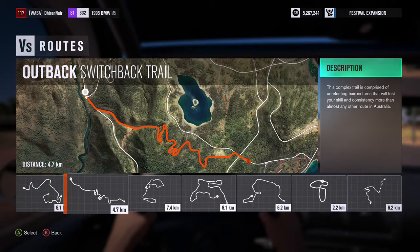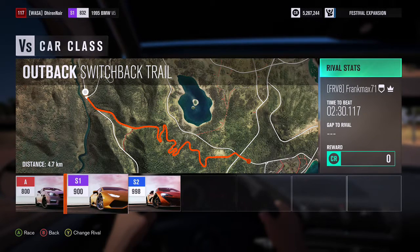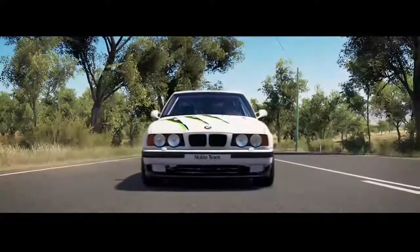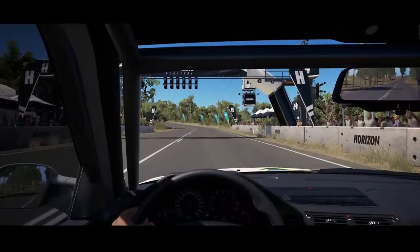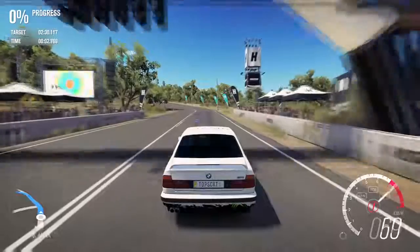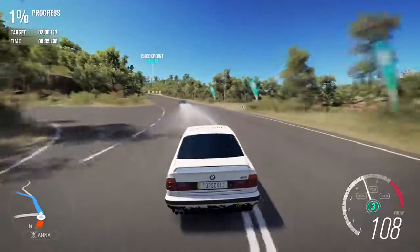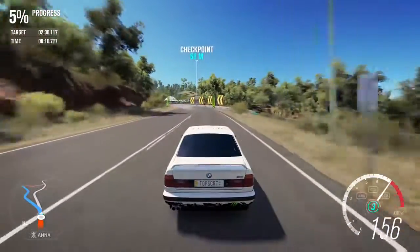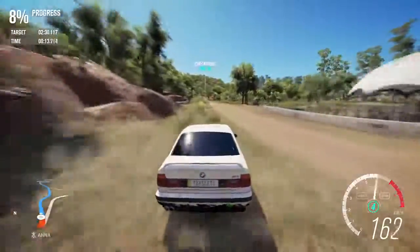Here is the course we're going to do with the rally car. I'm going to try to beat one of these rivals on this technical course — it's only about three miles long but it's technical, which I like. We're racing against Frank Max's time of 2 minutes 30.117 in S1 class. My car is only 852 PI, so it's a bit on the low side. Look at his ghost go — I am definitely low on power compared to that guy.